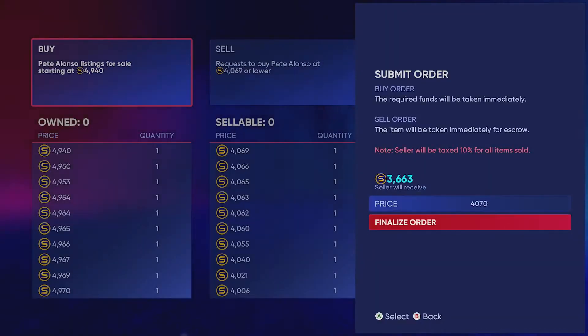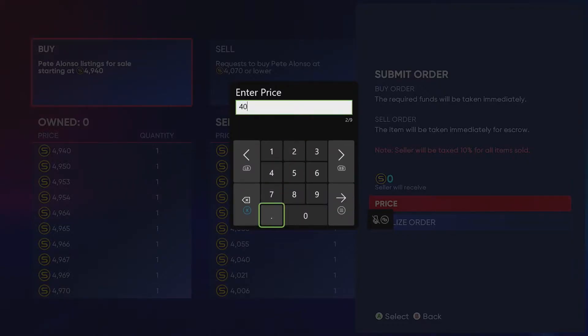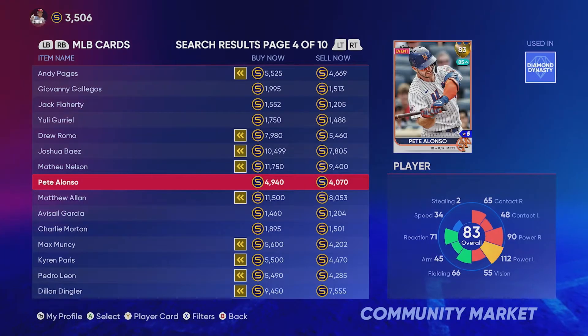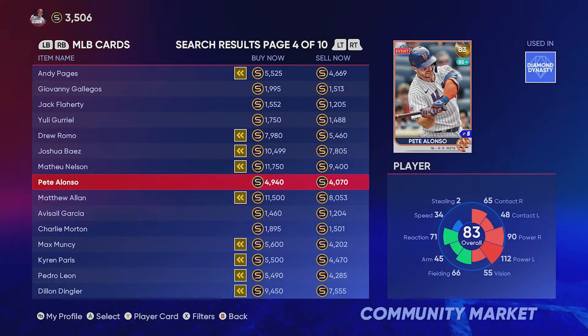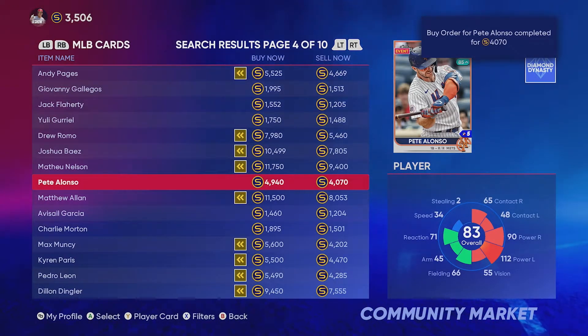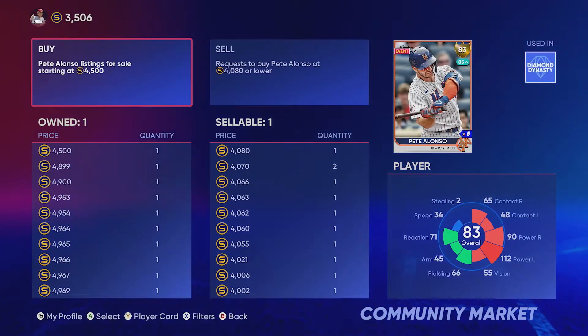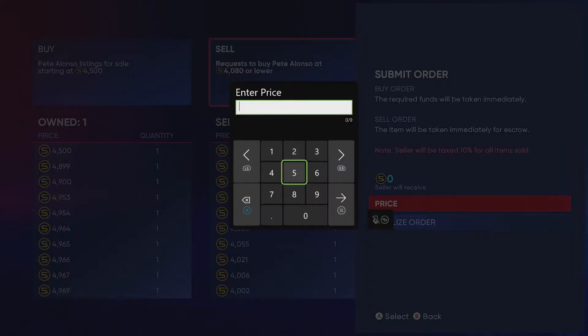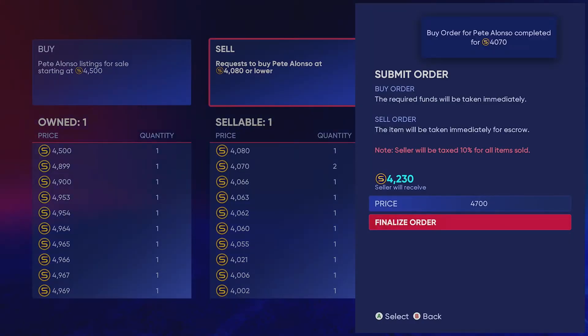To figure out what the gap would be, you do 494 minus 4,940 to find your 10%. It changed a little bit when I went in, but we're going to do a buy order for 4,070 and put a few of those in because this is pretty big profit. Let's wait a minute and see if those actually sell to us. The buy order went through for 4,070 and now we can go in and sell this. We're going to go into create sell order and sell it for 4,700 — there's a big gap between 4,500 and 4,899.